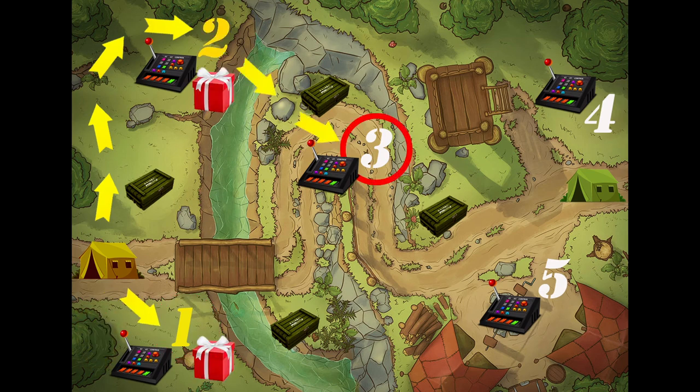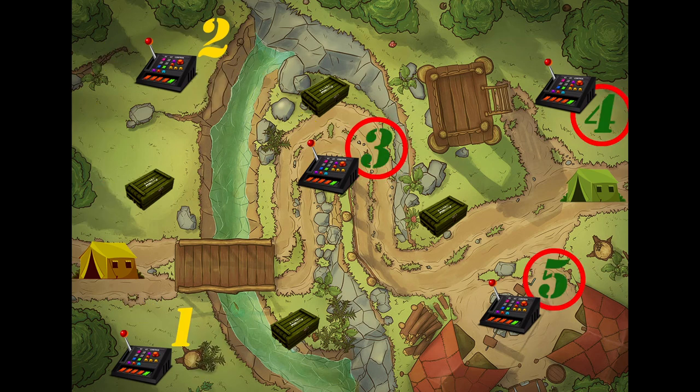For each captured control point, the team associated with the previous point receives one game point. Game points are awarded every 30 minutes of an hour. The team that controls the most control points gets more points and has a better chance of winning.